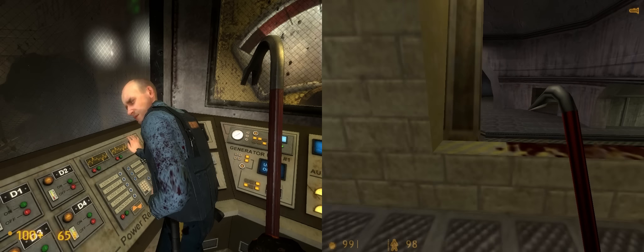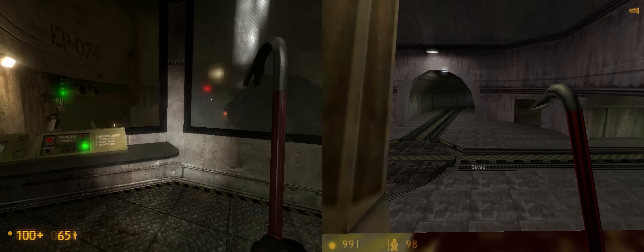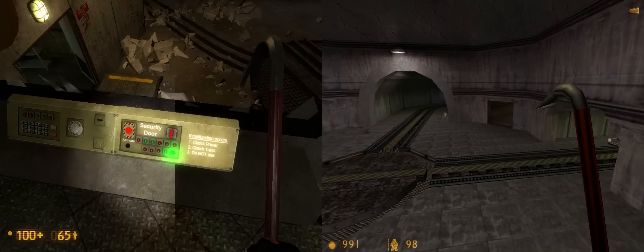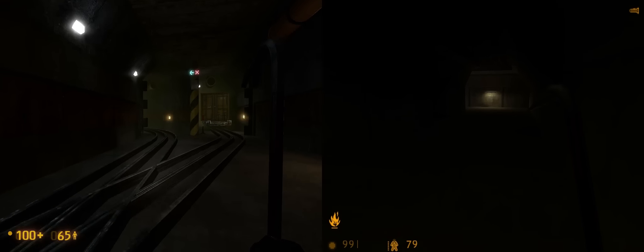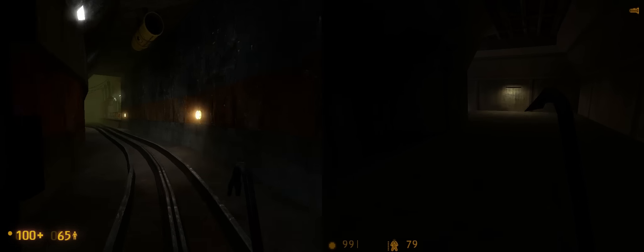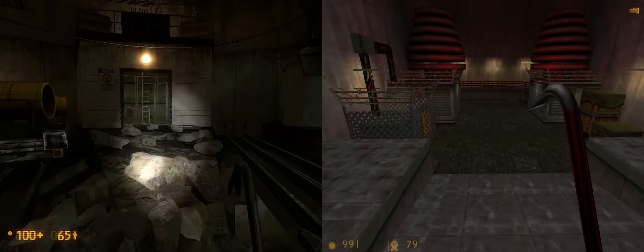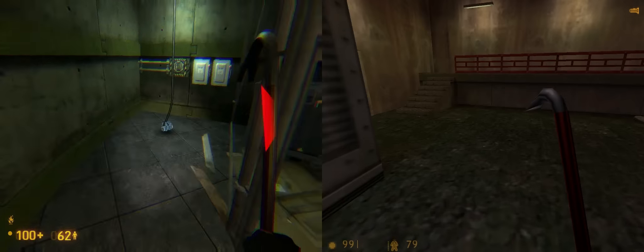One weird thing is sometimes the scripting will say a line like 'I'll turn the rail for you,' but this time he just didn't — not sure why. Anyway, you have to hit that button to activate a security door over here. There's no security door in Half-Life, just Black Mesa. In Half-Life you'd go to this area whenever you wanted.